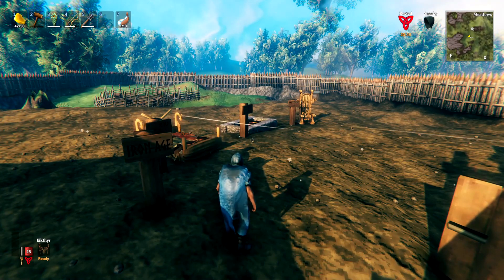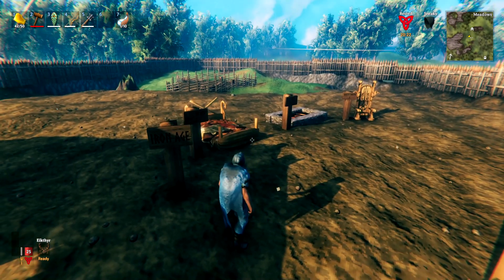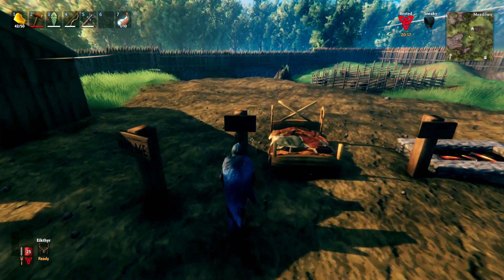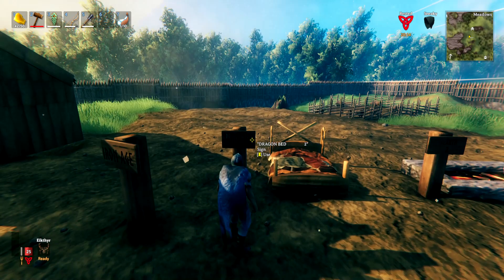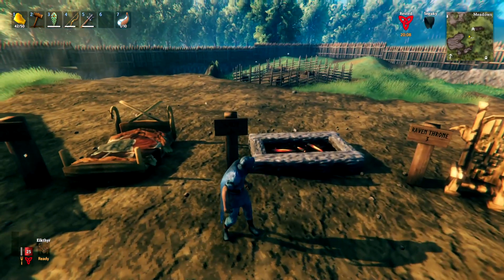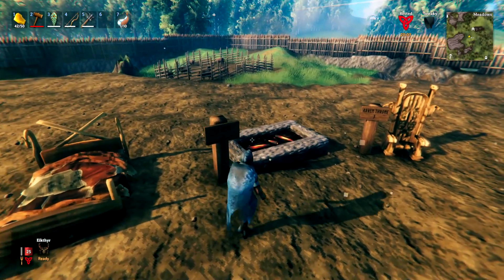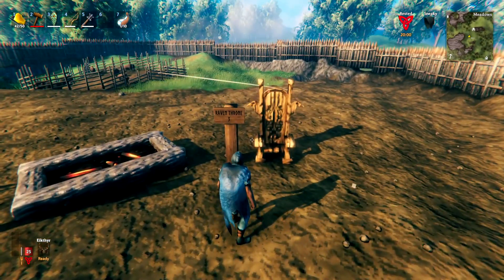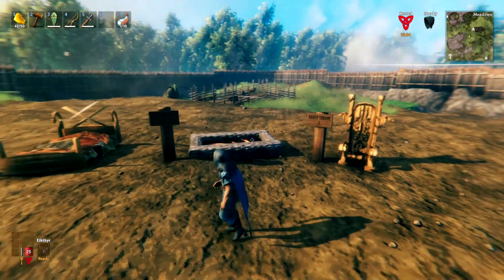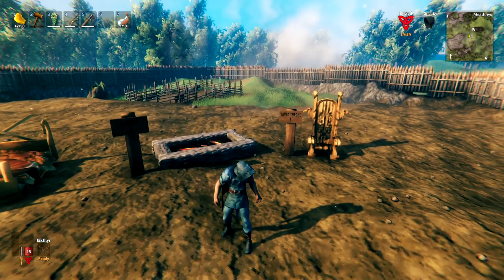Now let's look at Iron Age items. First is the upgraded dragon bed, which has a comfort of 2 instead of 1 for the normal bed. Similarly, the hearth provides a comfort level of 2 compared to the campfire's 1. But the single best item in the game for comfort is the Raven Throne, which provides a comfort level of 3. These additions together get you up to a level 16 comfort, the maximum achievable anywhere on the map.